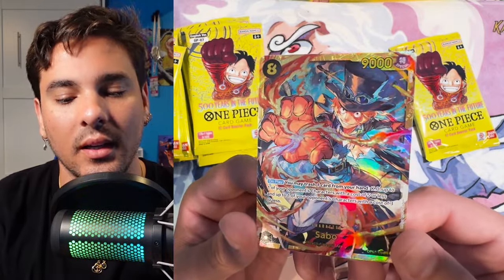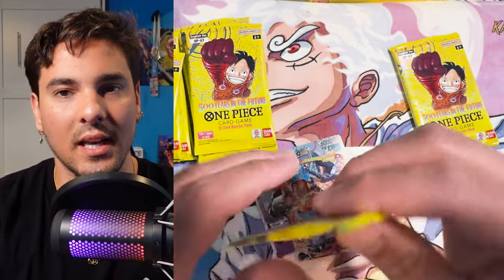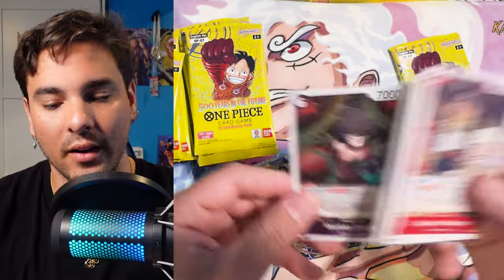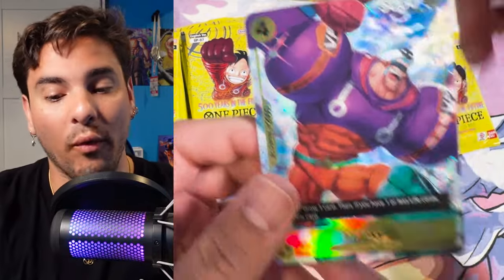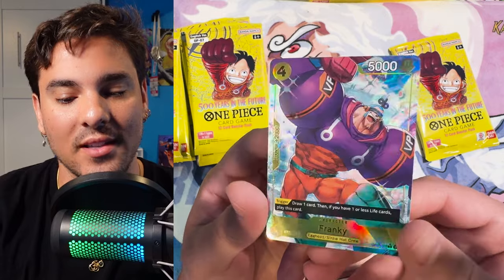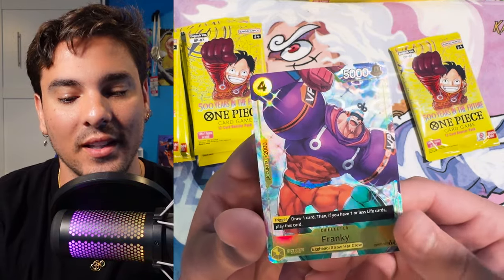Oh, Sabo! I personally like the regular Sabo secret art better than the alt art — I just think it's more dynamic and more stylized. I love when One Piece characters get really stylized in this game to make very unique-looking art. I've been really enjoying playing ST13 Luffy. Oh, Frankie finally comes out to join the fray — yes! We didn't pull Frankie in our case. This card's so good, I love this card, the texture is sick.